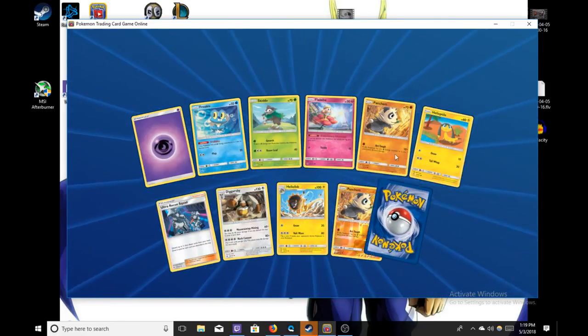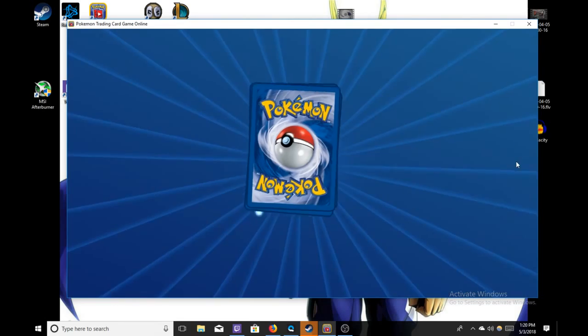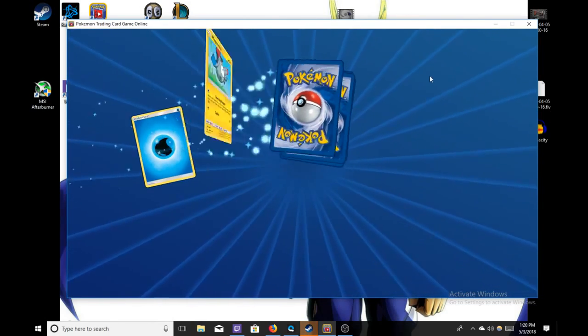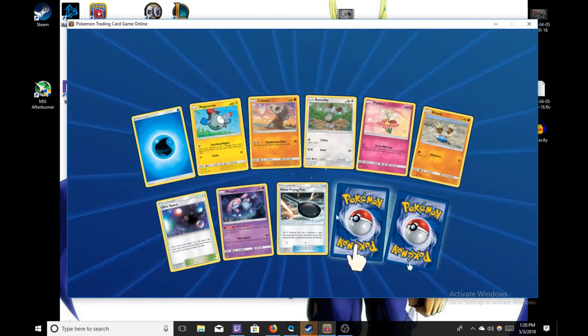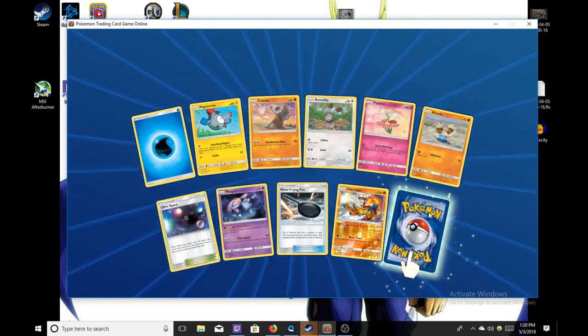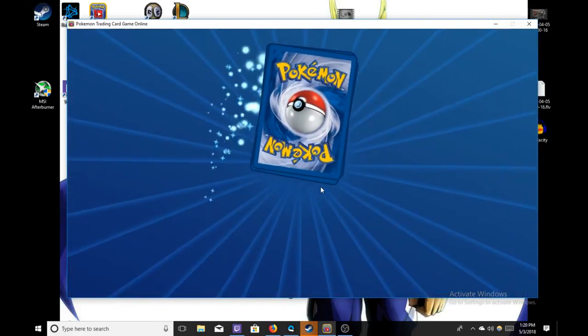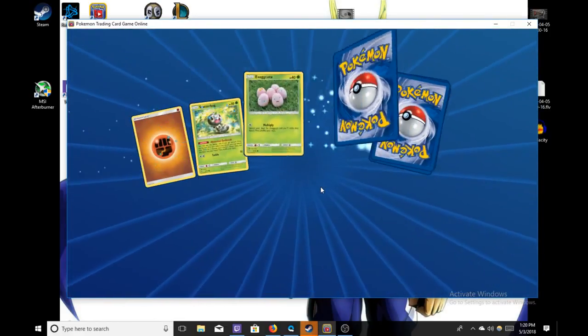We will get the promo Malamars, which I want more — we'll get those and the Inkays too, I believe. Ultraspace, man, that thing's going to be played. That reprint Infernape, another Heatran — these Heatrans are really rolling in today. Heatran kind of game. We have a Palkia GX — Spatial Control is the ability name. Two rings and already one Ultra Necrozma — good going.